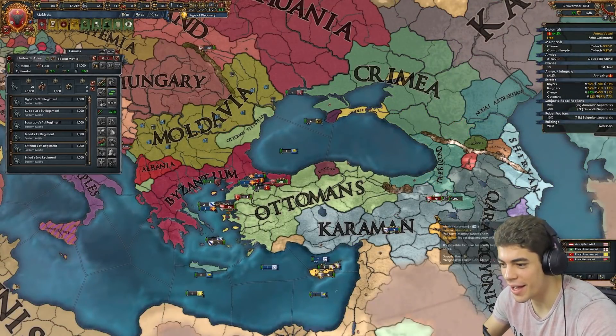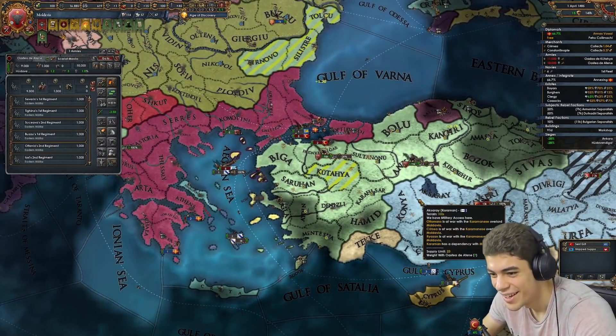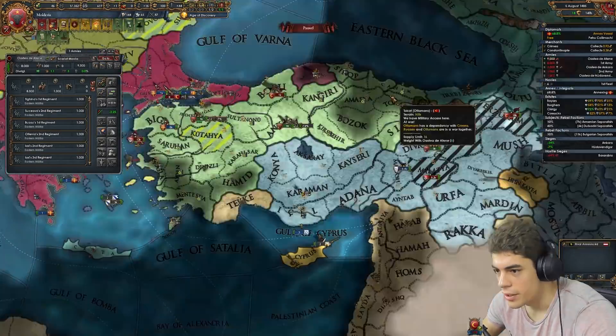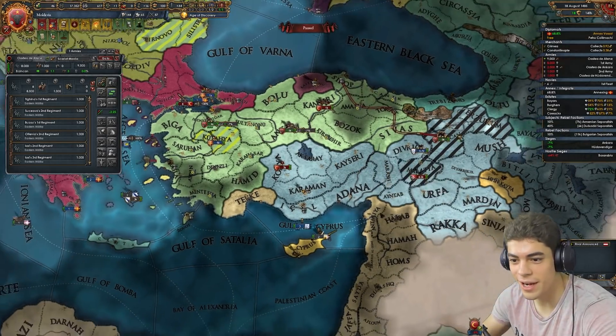I'm going to let that happen. Well, there goes our entire navy. Leave them alone — I don't want them killing the Coptics. I don't know where they're going, but as long as it's away from the Coptics, we're good. Coptic Karaman — too good of a meme.